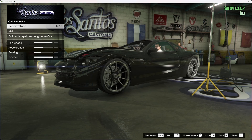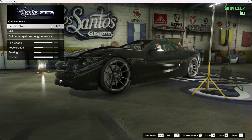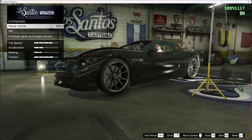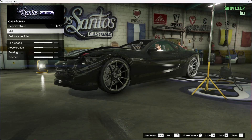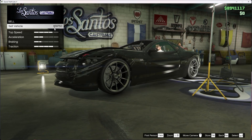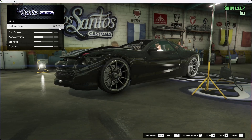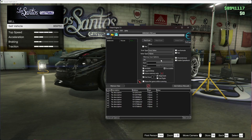Next, go back to GTA. In Los Santos Customs you can see the repair vehicle cost is $250. Go down to Sell, then Sell Vehicle — but make sure not to sell it yet. Memorize the sell price. For me right now it's 59,750. Go back to Cheat Engine, go to Value, type in the sell price — 59,750 — and then press First Scan. It's going to scan and find the results.